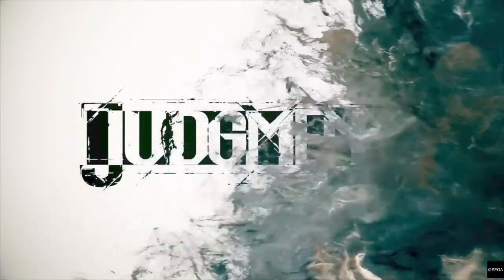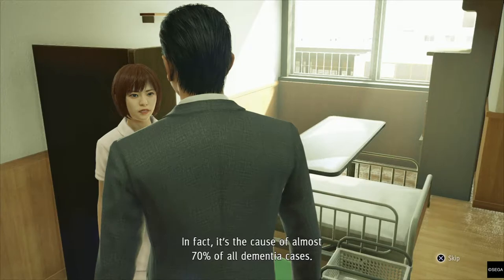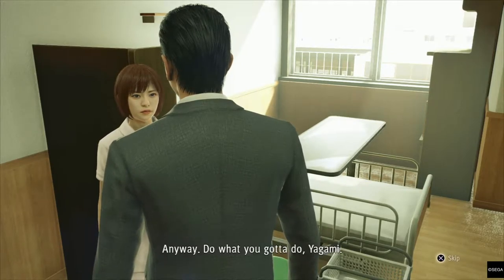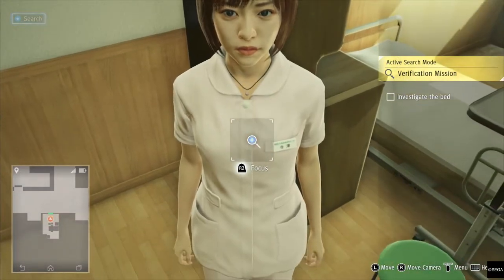Hi everyone, it's the Trophy Hunters here. In this video I'm going to be showing you how to get the 'Way Too Thorough' trophy from Judgment. This is a hidden trophy that you can get in Chapter 4. When you get to the ADBC, Terasawa takes you into this room to investigate.